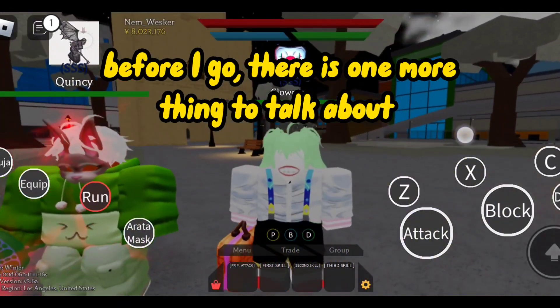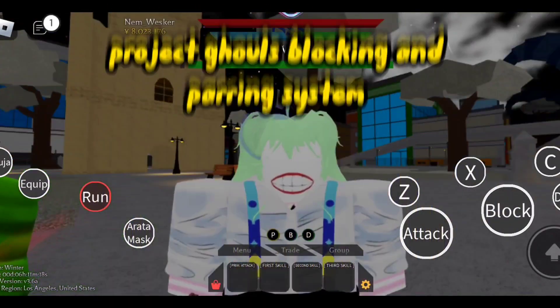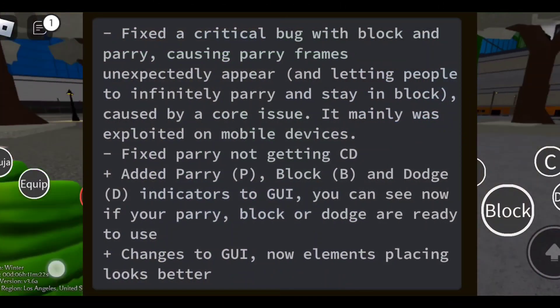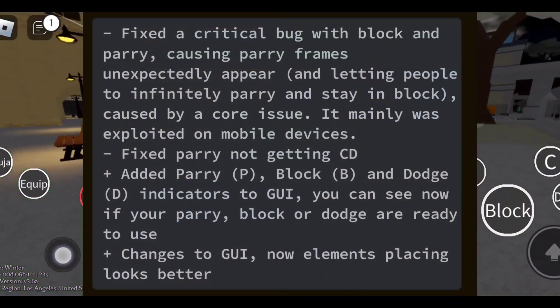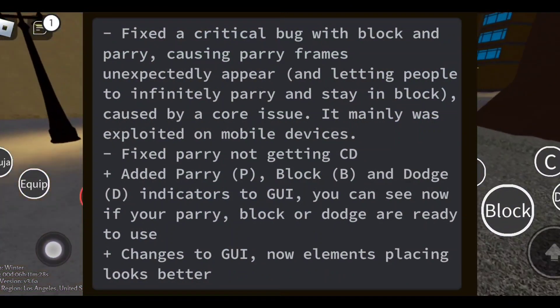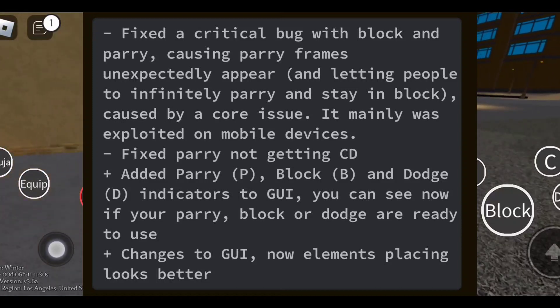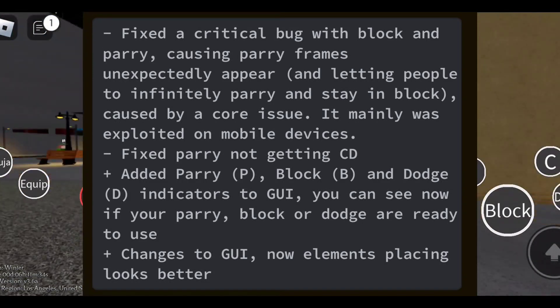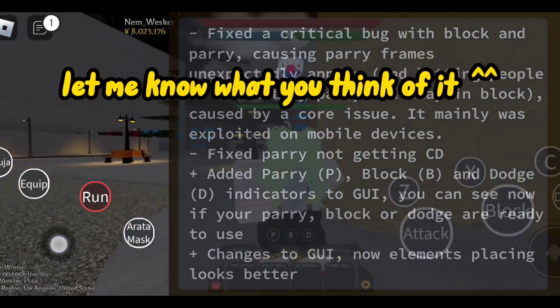Before I go, there's one more thing to talk about: Project Ghoul's blocking and parrying system has a couple of fixes and changes. As you know, there's now a cooldown for parrying and blocking. Also, as I said earlier, the new icons on the bottom of the screen were added — they represent parry, block, and dodge. All in all, blocking feels a lot different; let me know what you think of it.